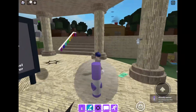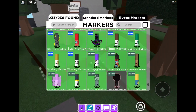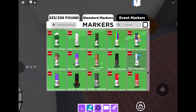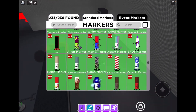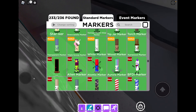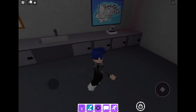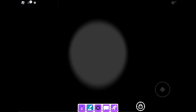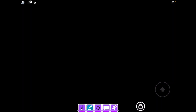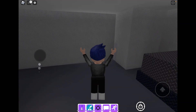Hey guys, in this video I'm gonna show you how to get the Atomic marker. This marker is pretty easy even though it's in the hard category. What you want to do is walk into the factory and go over here to get in this room. Hit this button and then you won't see anything.